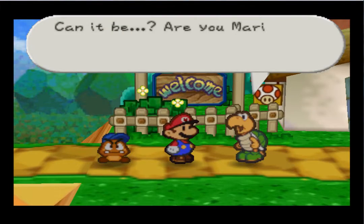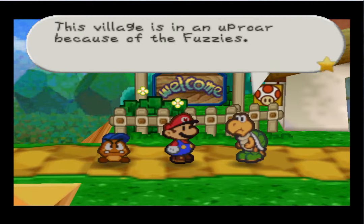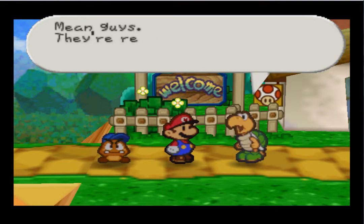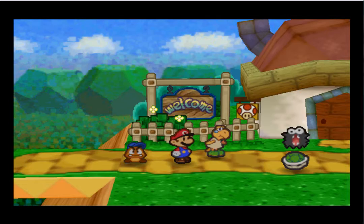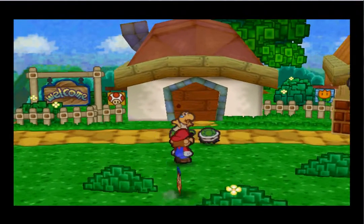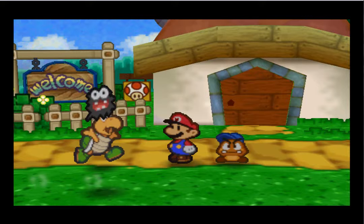Can it be? Are you Mario? Welcome to Koopa Village. I wish we could really welcome you, but we're in big trouble. Can't you see what kind of madness is going on? This village is in an uproar because of the fuzzies. They look like this — mean guys, they're really naughty. Oh my lord — he's naked! Stupid fuzzies, get back here with my shell! So Koopa Village is being overrun by fuzzies, and I'm going to go ahead and help all of them.